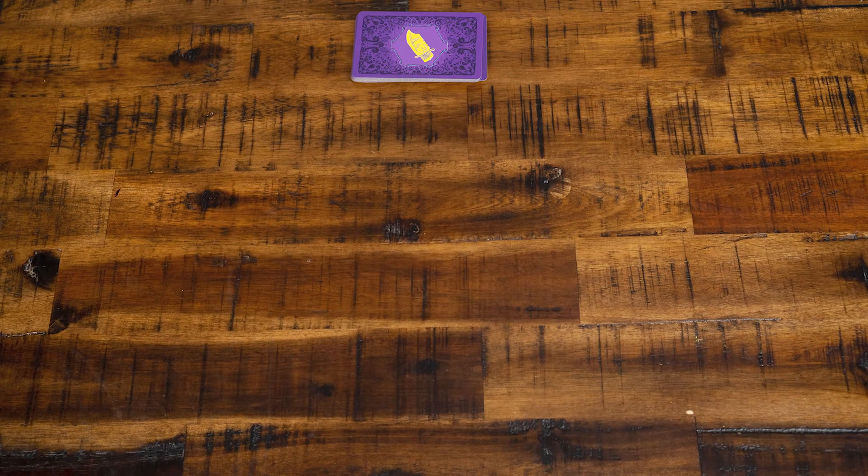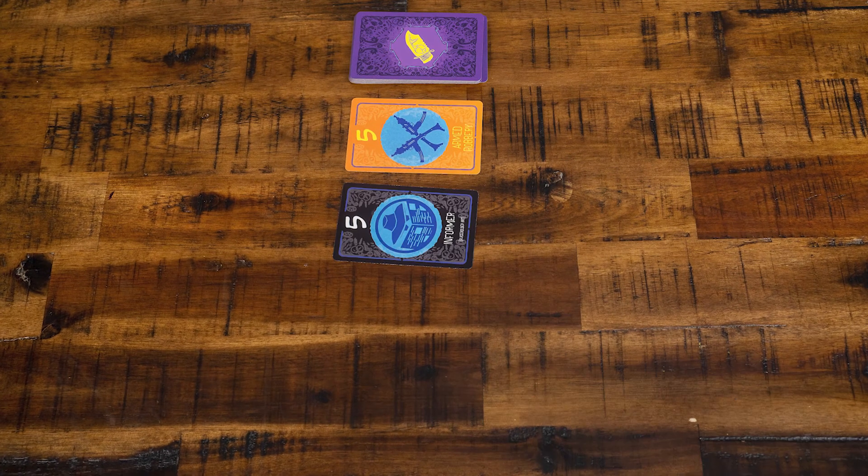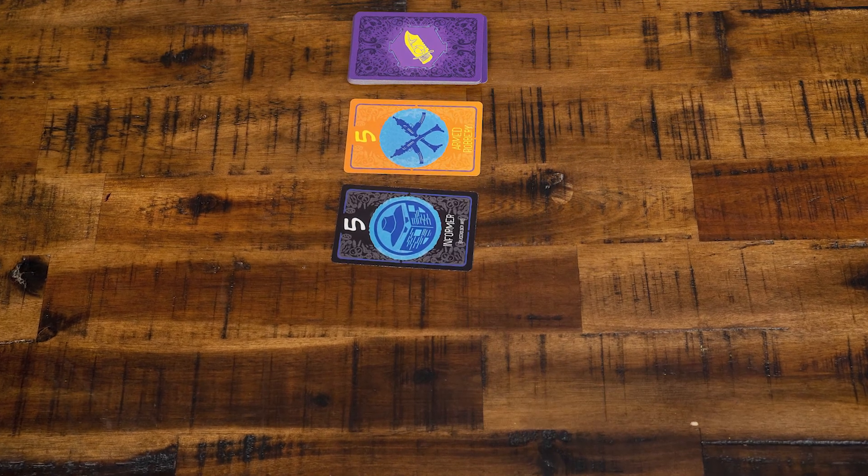Are there additional cards that will hopefully be added in with a stretch goal? Yes, there are — the informer and the dead end card. These add a lot more variability to the game. They will be added in with the criminal activity cards. If you reveal an informer or a dead end, you'll continue to reveal cards until you reveal one of the regular criminal activity cards. So you could end up with quite a few cards on one location.